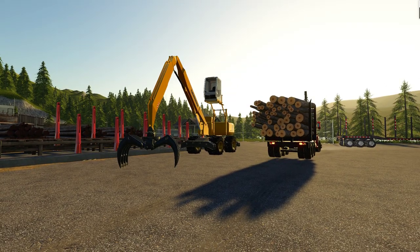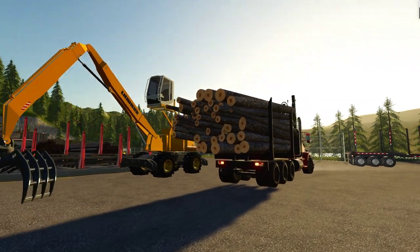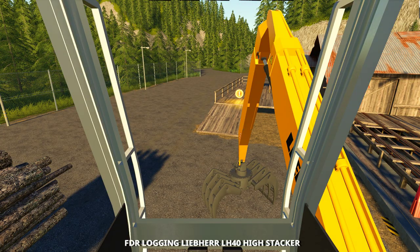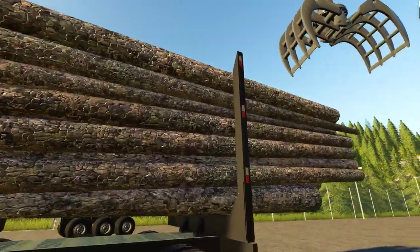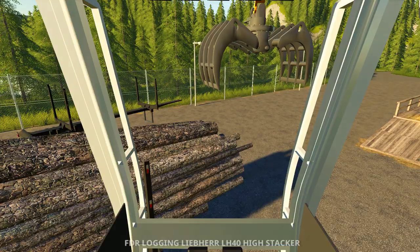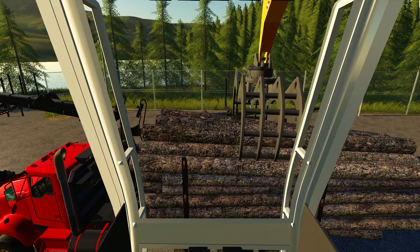Alrighty Lumberjacks, welcome back to another Logging From Scratch episode. So last time we were playing we had just done a quick shot down the hill with another load. I'm just going to do a really quick unload of this guy. I've got to unlock it first. Then we need to go up the hill, grab that forestry grinder, and try to bring it over there to the yarder situation.